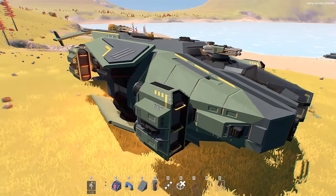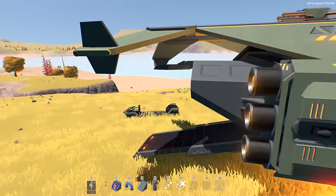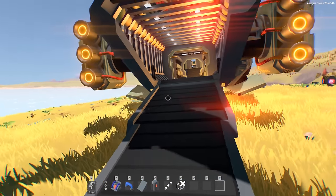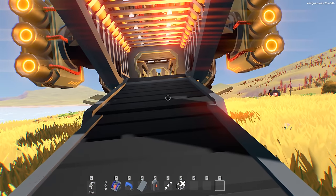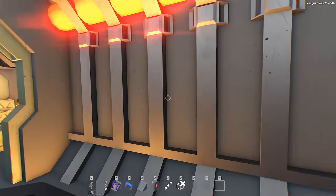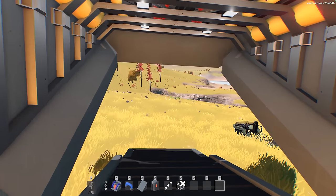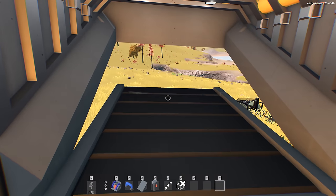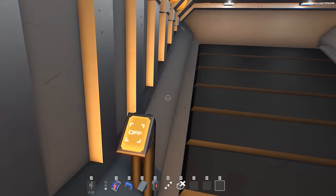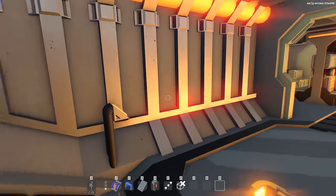This is a little dropship, and I'll show you some of its functionality. Coming around the back, there's a really cool ramped area that leads inside. We can deactivate the jetpack with J and hop inside. Once inside, we can activate the ramp — it actually folds at the top, then retracts into the section, with no clipping between the blocks.